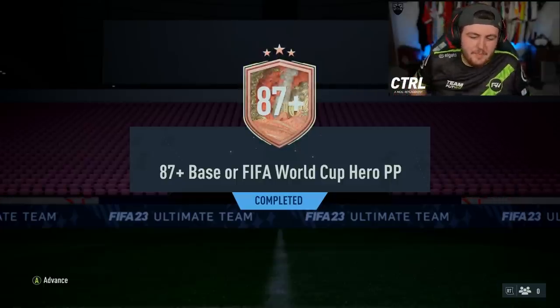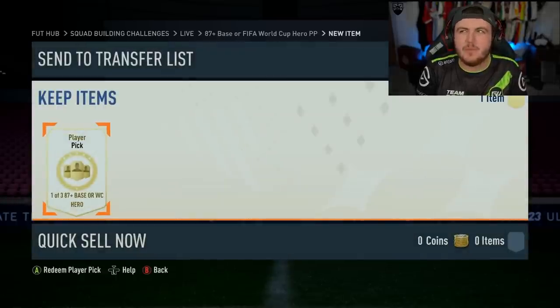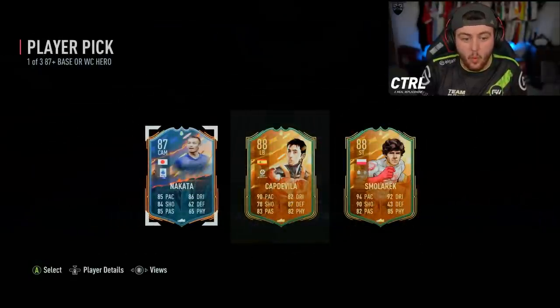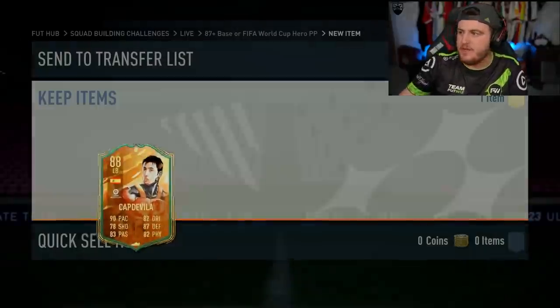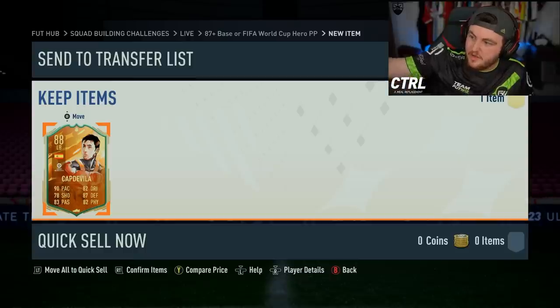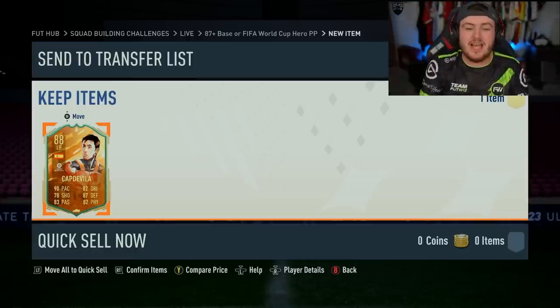We're going to use Van Dijk and Harry Kane into the hero player pick and see what we get. 87 plus base or FIFA World Cup hero now. Volo would be insane. Lucio? Yaya Torre? Cap de Villa is the one that makes the most sense — I think he's also the most expensive. Cap de Villa is worth a solid 556,000 coins. That is a big W.